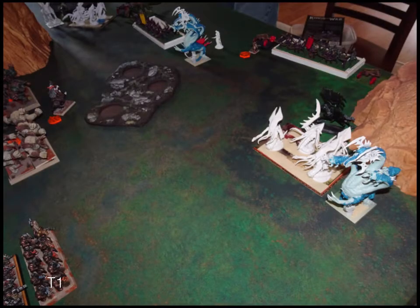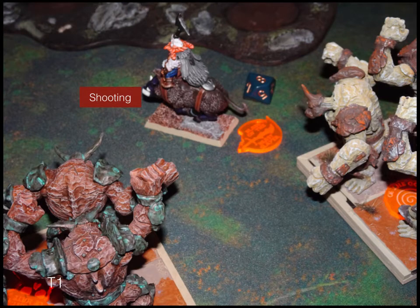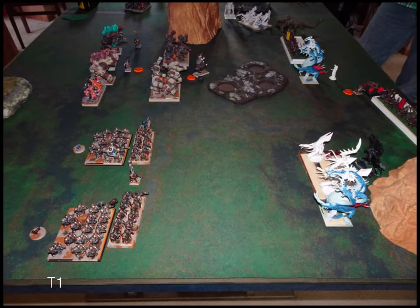Twilight Kin turn one — he reforms a little on the right and moves up. The jar-of-the-four-winds bows way in the back don't need to move. On the other side he just comes up a little, ignoring my rangers and facing into the middle. In shooting, I probably shouldn't have put my berserker lord out in front like that — he's only defense four. He took eight points of damage; he's not going to die, but it was probably a mistake. For other shooting, just one point of damage on an Iron Guard — it shows how well I'm able to absorb it.